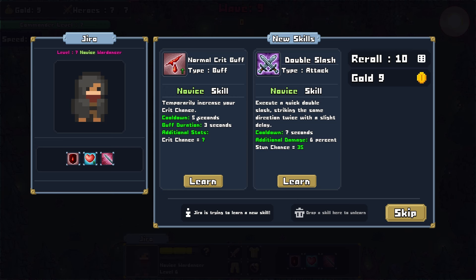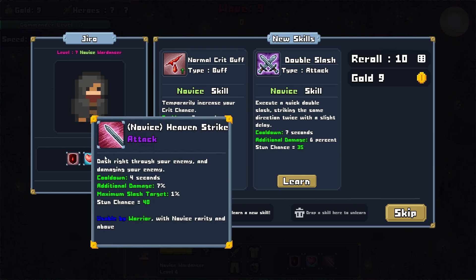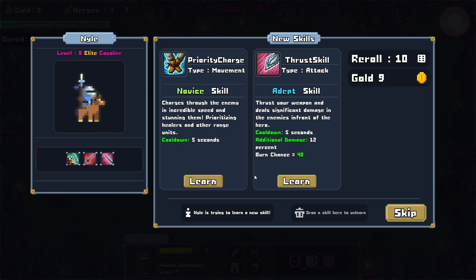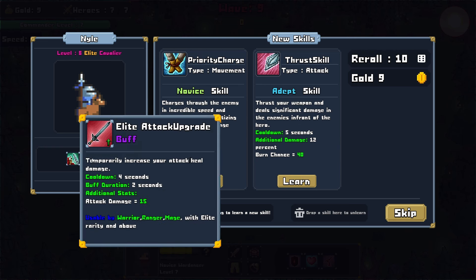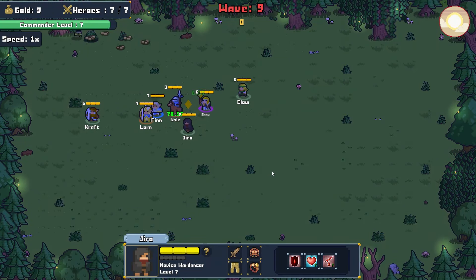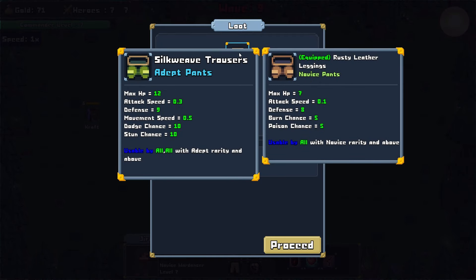We have Jira with the Crit Buff or a double slash — got the lifesteal. Let's do the crit buff. Elite Cavalier looking for the Adept Thrust skill — that one's Elite, that one's Elite, that one's Adept. I think I'm good. So that does conclude that battle round. Let's see what we have — Silk Weave Trousers, okay, can be equipped by all, which is nice.